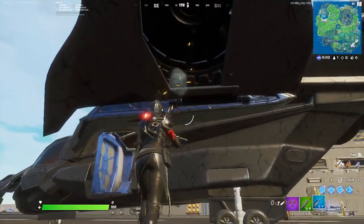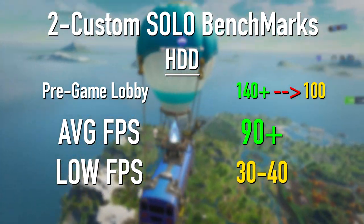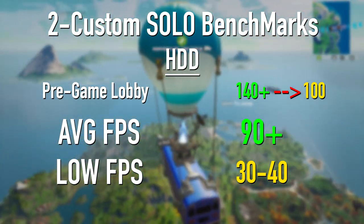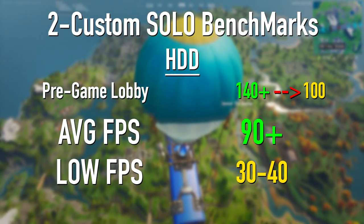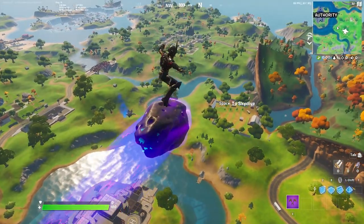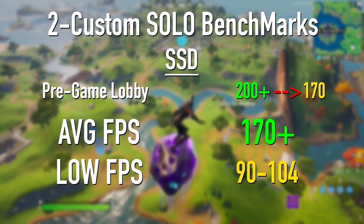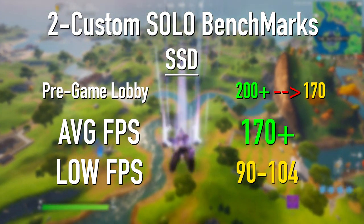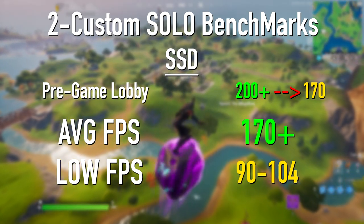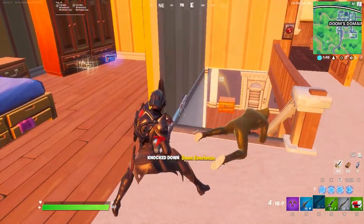After playing in my creative map for hours, I decided to go into a custom solo match. Starting with the hard drive, I was getting 140 FPS in pre-game lobby but they kept dropping down to around 100 FPS. Then in the actual game I was getting around 90 FPS with frames sometimes dropping to 30, but for the most part I was getting over 60 FPS. For the SSD, I was getting around 200 FPS in pre-game lobby, and in the actual game around 170 FPS, dropping down to 90 to 100 at times but mostly remaining over 120. Both the hard drive and SSD performed well and capping the FPS can really help achieve stable frames.